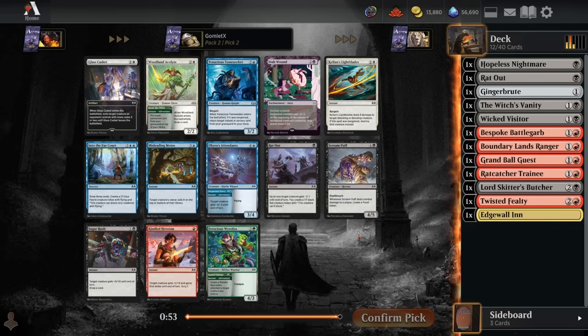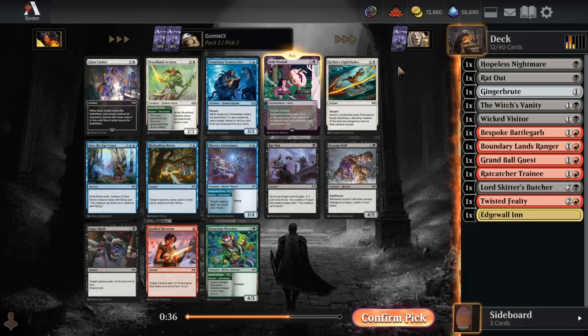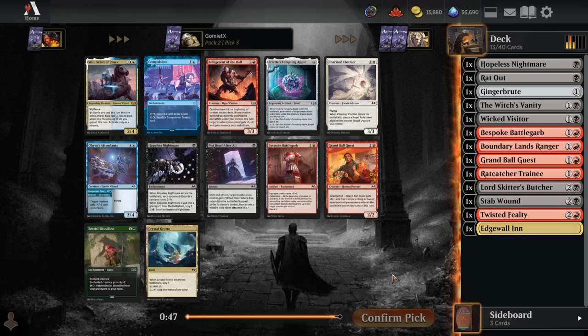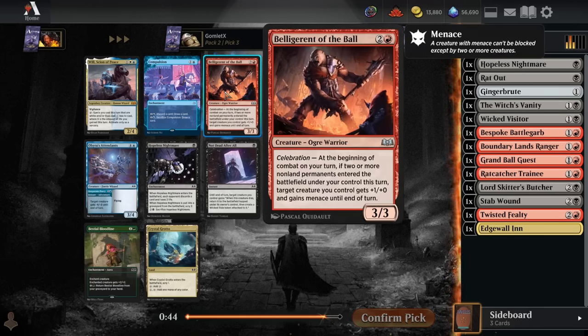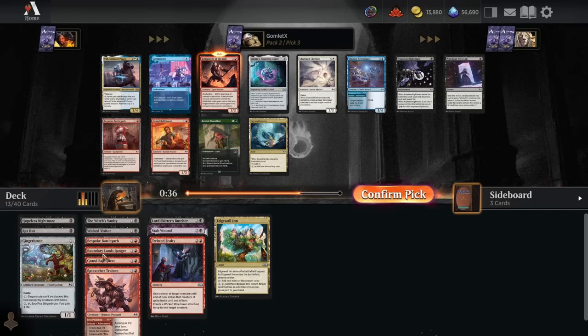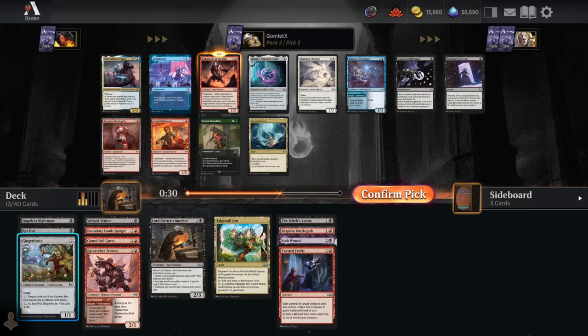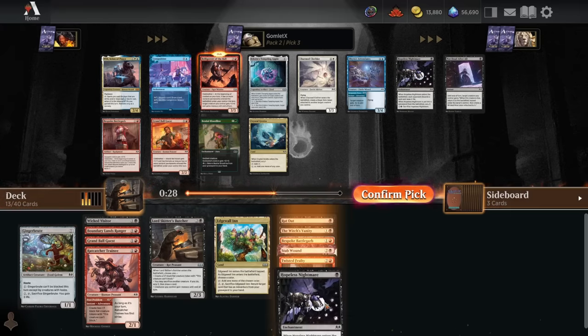This pack is also pretty weak, but I think we can scoop up the Staboon this time around, be a little happier with that. It's kind of a flexible removal spell — it's going to kill their low toughness cards, and if they have a high toughness card you just want to keep chipping away at them for some damage, you can have this do that as well. Pick 3 is a pretty easy Belligerent to the Ball, but there's also an Apple, a Grand Ball Guest, a Hopeless Nightmare — beautiful, beautiful packs.